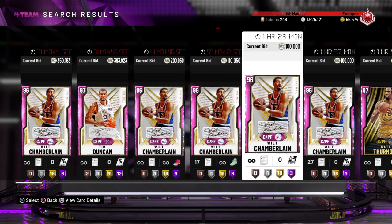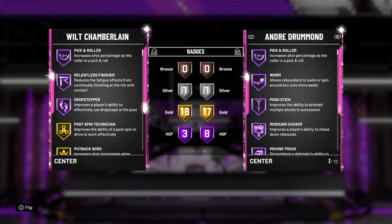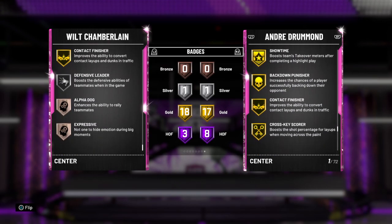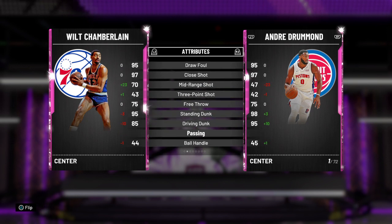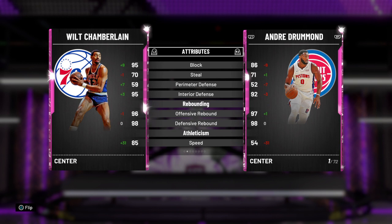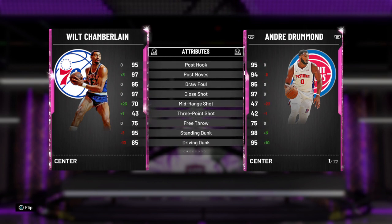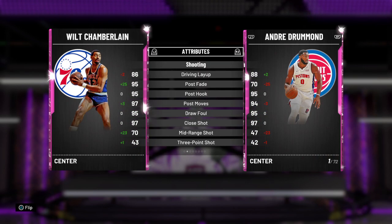Starting at number four, we have Pink Diamond Wilt Chamberlain, who honestly is just a beast. A lot of people have been tweeting about switching away from Wilt Chamberlain, probably for the cards higher up on our list, but he's still a really, really good card. Three hall-of-fame badges: Pick and Roll, Relentless Finisher, and Drop Step. 18 really good gold badges — a lot of them defensive, but some scoring as well. He also has a silver Defensive Leader. 86 driving layup, 95 post fade, and a 95 post hook — really good.